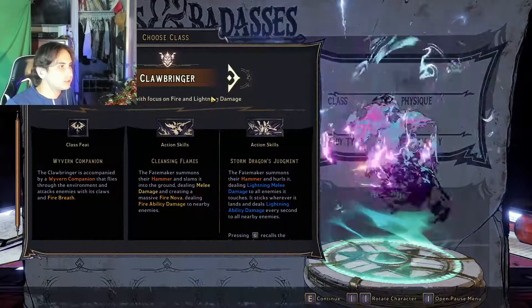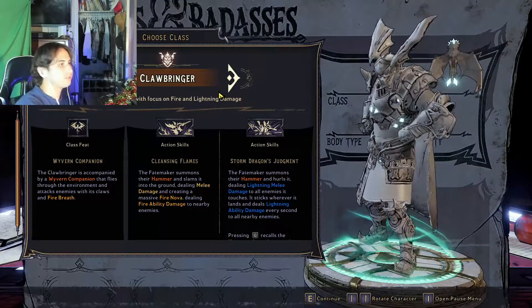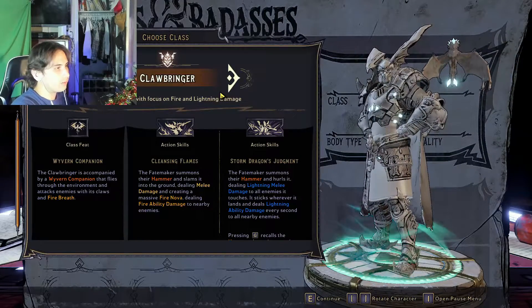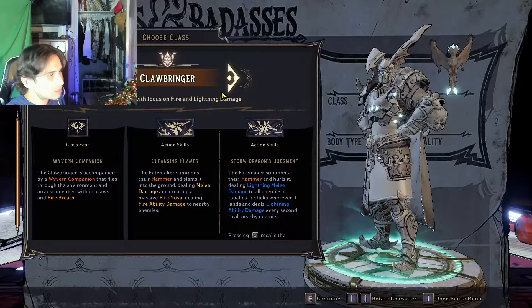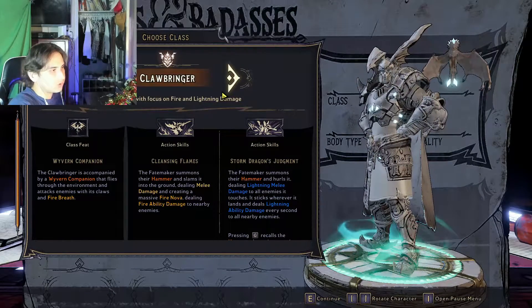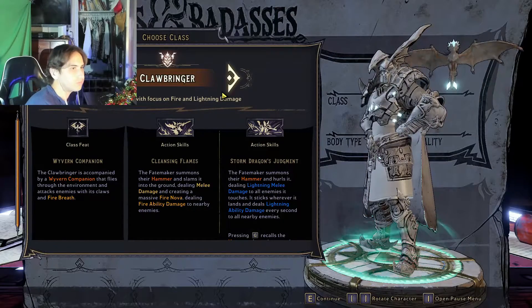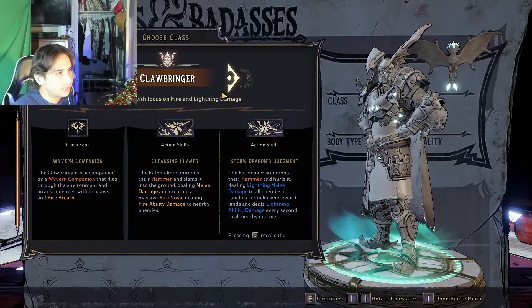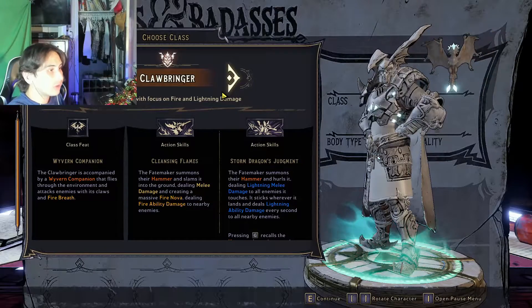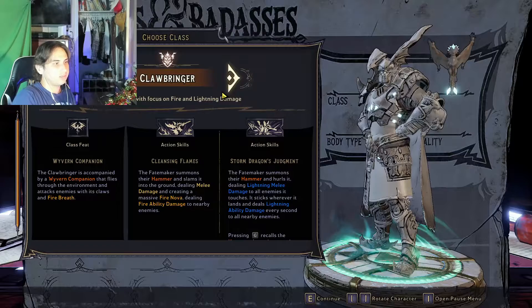Next, the Clawbringer. His class feat: Wyvern Companion — the Clawbringer is accompanied by a wyvern companion that attacks enemies with its claws and fire breath. You got a companion — cool! His action skill is Cleansing Flames: the Fate Maker summons their hammer and slams into the ground dealing melee damage and creating a massive fire nova.